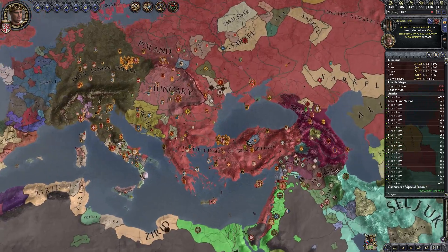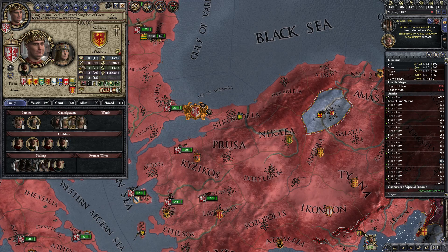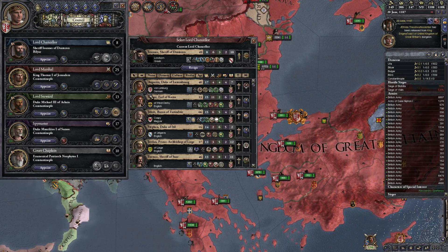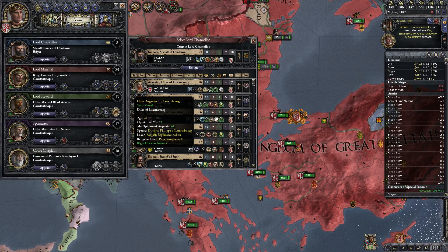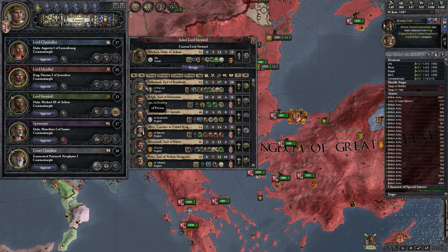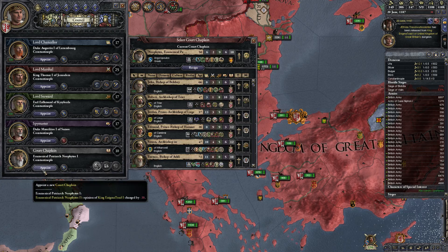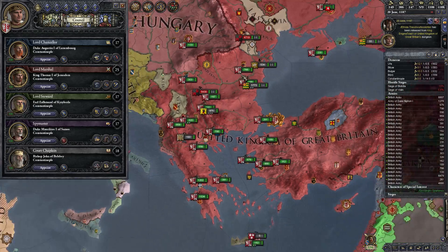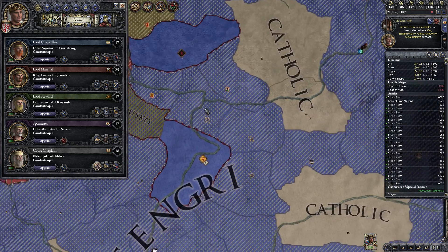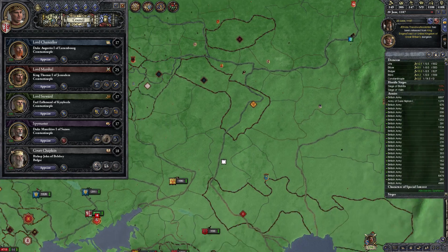That gives us about 225 years to play where we're just converting religion and making a perfect world — Utopia. Our advisors need work because he only had Byzantine people available. We'll take that guy for 25, take a count, and we'll also continue trying to convert our primary holdings. Let us just build a spy network.